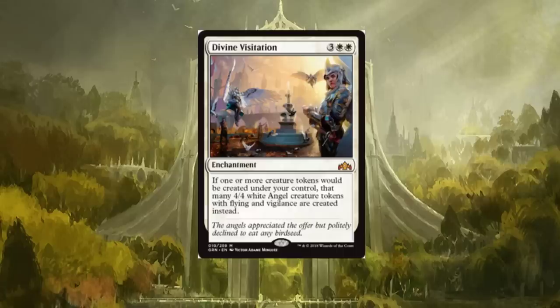Divine Visitation is a five-drop enchantment mythic. If one or more creature tokens would be created under your control, that many 4/4 white angel creature tokens with flying and vigilance are created instead. This card is insane — it's going to punish opponents. You splash down a bunch of one-ones however you want to go about it; there are tons of ways to create tokens. Check out the flavor text: 'The angels appreciated the offer but politely declined to eat any bird seed.' That actually had me laughing out loud. Divine Visitation will see a lot of play in the right token-focused decks.